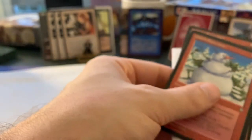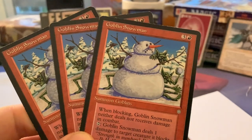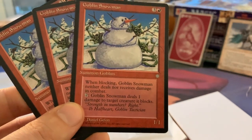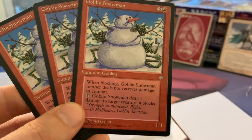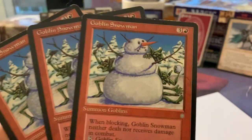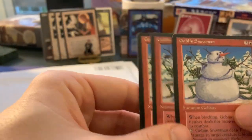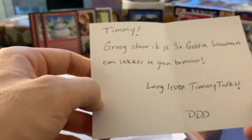And we've got some cards in here. Now I remember — I forgot about this. So obviously Christmas is coming up — hint, hint. I'm trying to collect Goblin Snowman, and he sent me three snowmen. Thank you, David. So again, it's a lot of Ice Age today. Goblin Snowman — one red and three for summon goblins, one/one. When blocking, Goblin Snowman neither deals nor receives damage in combat. Tap Goblin Snowman: deals one damage to target creature it blocks. Very flavorful, and very much on theme with the huge snowman with goblins hiding behind it. I just think this is a hilarious card. And obviously I want to do something with this for Christmas. 'Timmy, love to send you three Goblin Snowman to brew with. Long live Timmy Talks.' Thank you, man — I appreciate it.